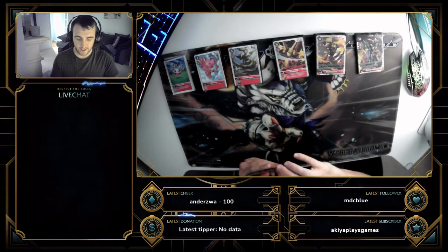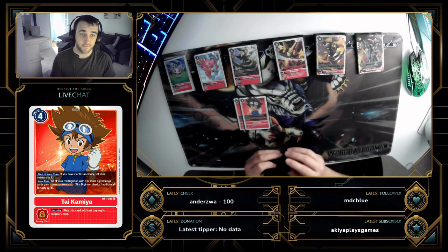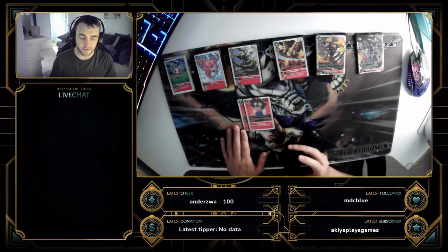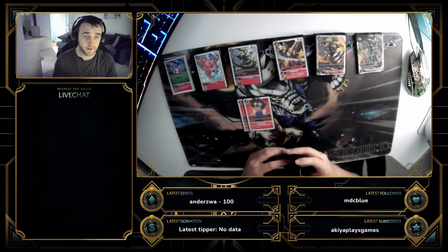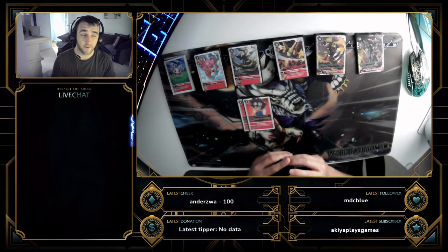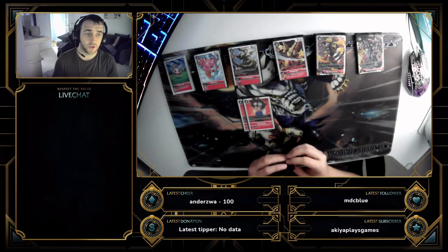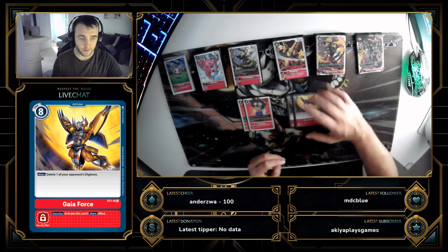Last but not least, we run two of the Tai tamer — for the memory set and for the additional security attack. It's relevant on Ragnarokmon too, because with four digivolution sources stacked underneath, it's live a lot more often than you'd think, even if you go four, five, six, six, seven. Even starting from level four, you can still trigger it as long as you use Ragnarokmon's effect to stack something underneath.